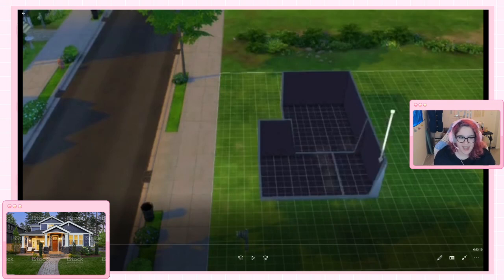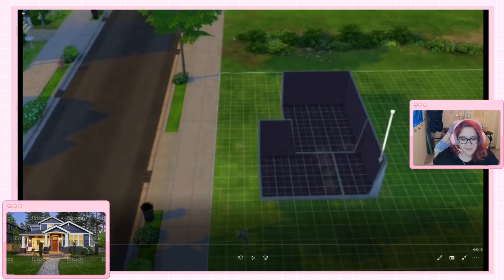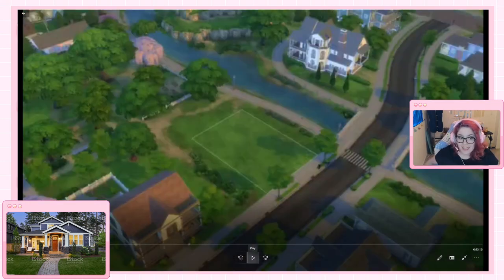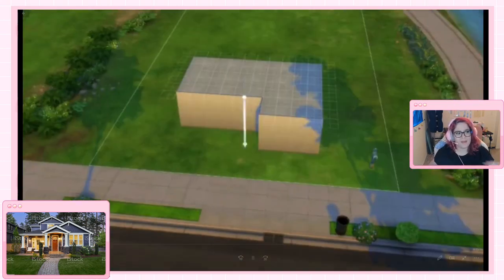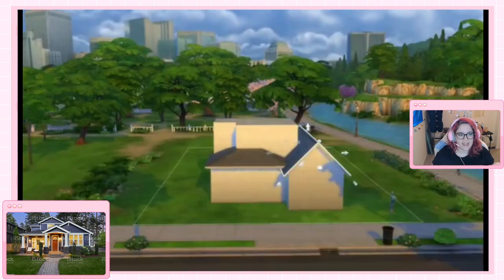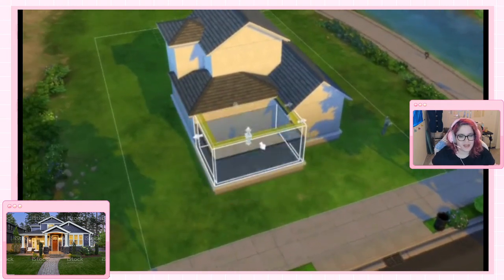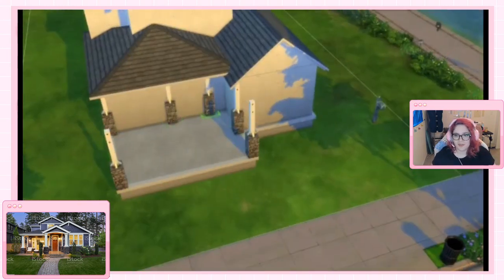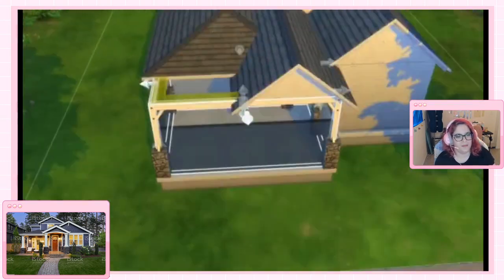To get inspiration for this house, I just searched up 'house stock image' and it was the first image that popped up — the one you see in the corner. I spent a lot of time at the beginning making sure the outside of the house looked as much like the stock image as possible, but I didn't think about size or placement of rooms, and I ran into a little bit of an issue, which you'll see later — me doing and redoing rooms and layouts over and over because I couldn't decide what I wanted to do.